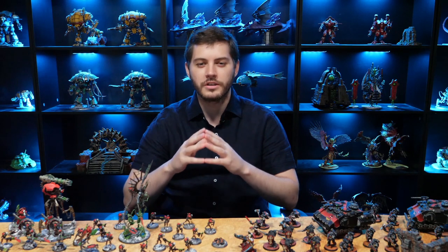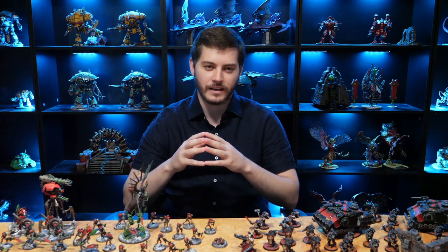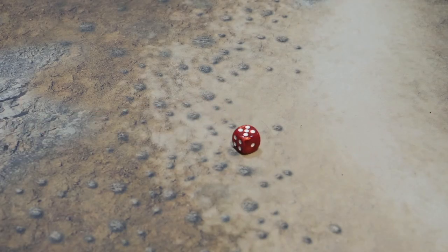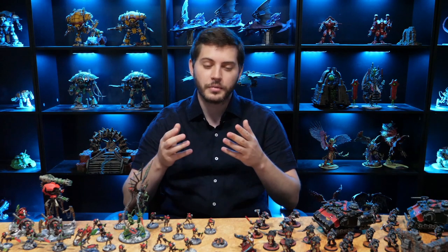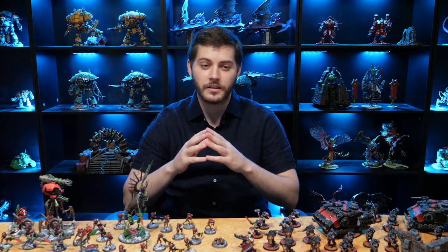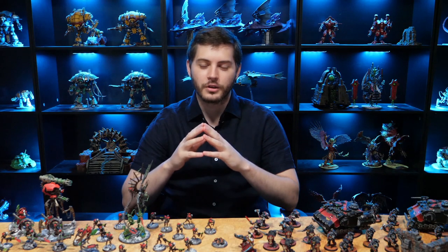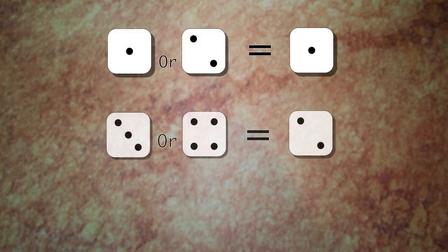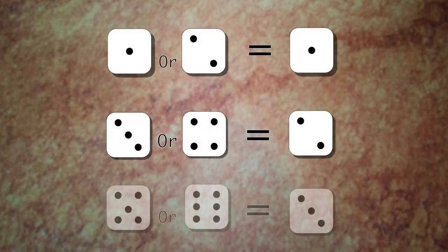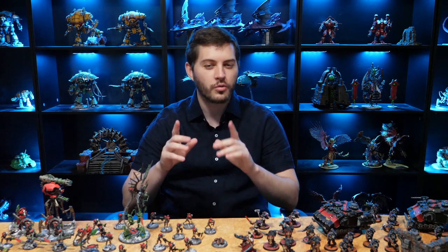Battles in Warhammer are resolved using dice. Dice are often referred to by the term D6, which is a fancy way of saying a six-sided die. Some instances will require rolling 2D6, which is simply rolling two six-sided dice together and adding the result. If the rule says roll a D3, you roll a normal D6 and treat each result of 1 or 2 as a 1, 3 or 4 as a 2, and 5 or 6 as a 3 — in other words, you simply half the result of the D6, rounding up.